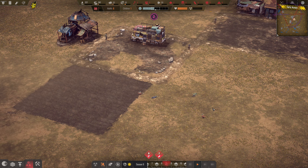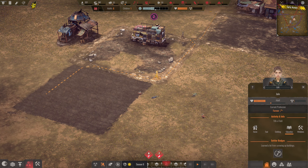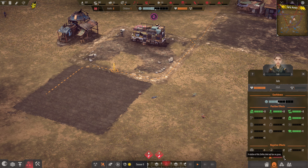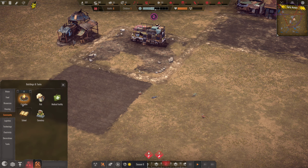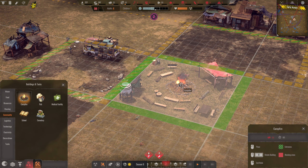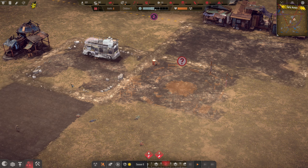We really should build a cemetery. I did say we should take care of our settlers' mental health. When we click on one and check their confidence level — minus three, just because a relative of this settler died and has no grave. So, a cemetery? Yes. And a community campfire here would be great — it's only 60 wood. Let's build it now.